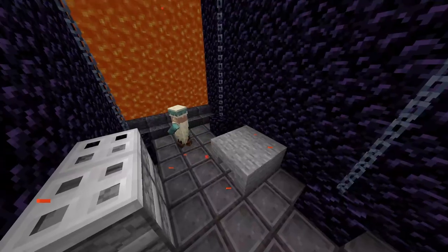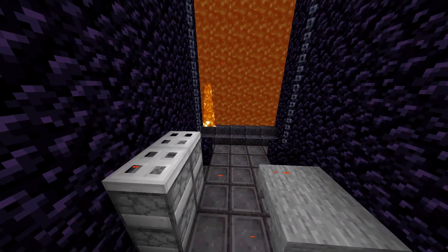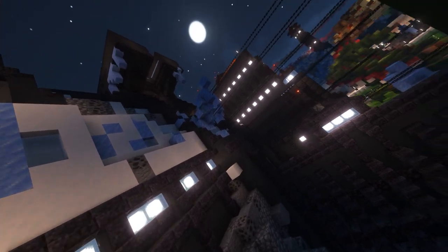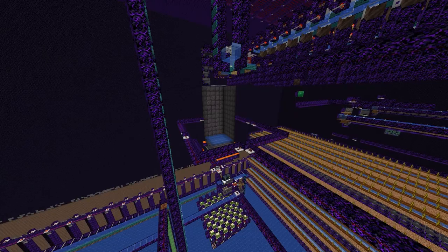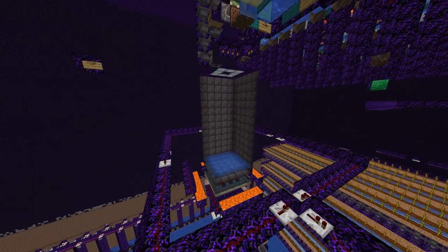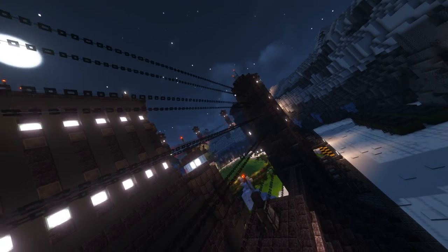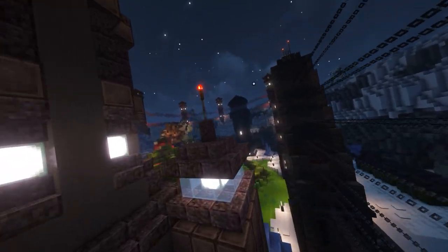When solitary confinement is deactivated, the prisoner respawns directly in the cell because of a shulker system, where they are free to do whatever they like. There is also one maximum security cell, but it isn't very humane because there are no visitors allowed. So that's pretty much all the cells covered.